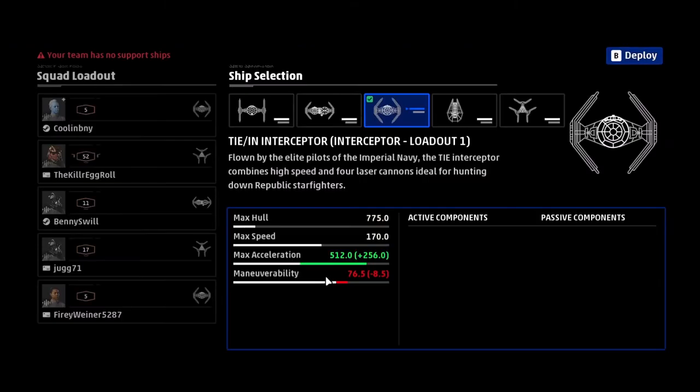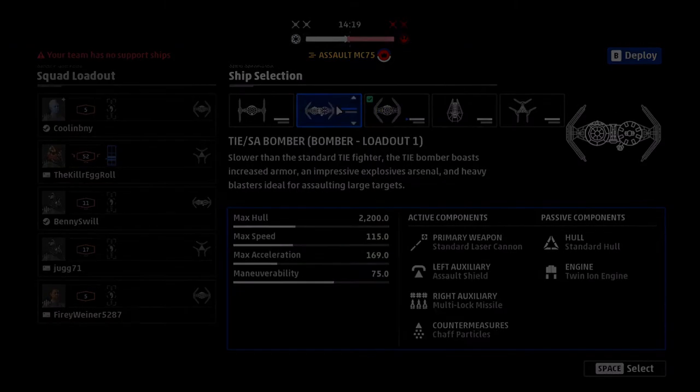Additionally, you can fly to the bottom of your capital ship and switch ships and loadouts mid-match, if you're looking to change things up.